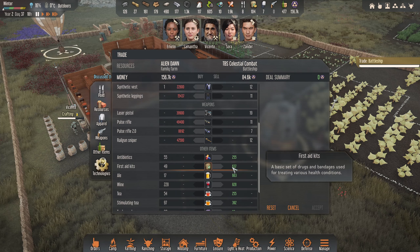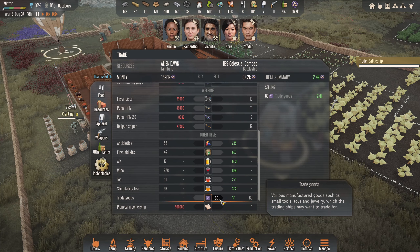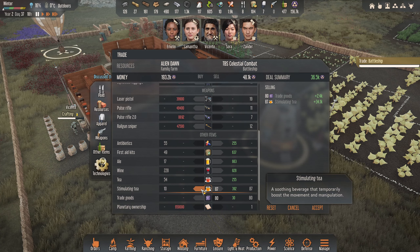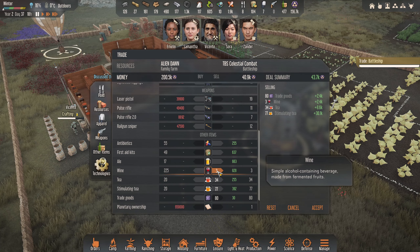Oh my god, look at this. We'll get all the trade goods in. I don't know if there's like a limit. These guys kind of like it, so I'll save a little bit for my guys - they like the tea as well. But we will be selling some. I think they've reduced the prices too. But wine is going to be where we make the money here.